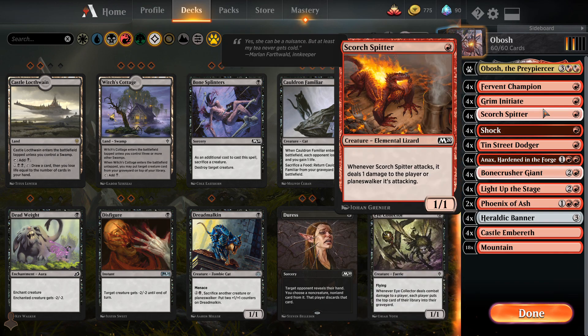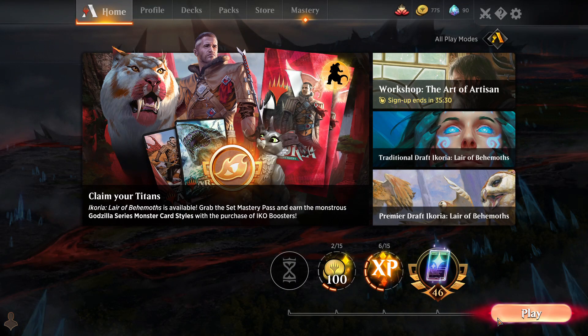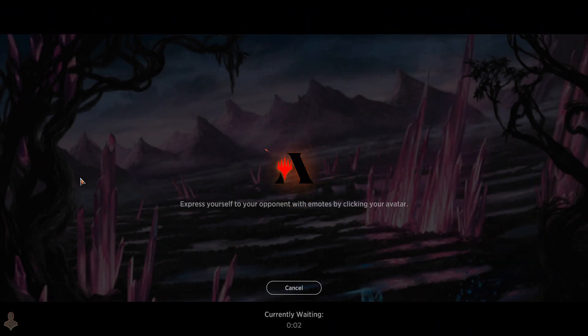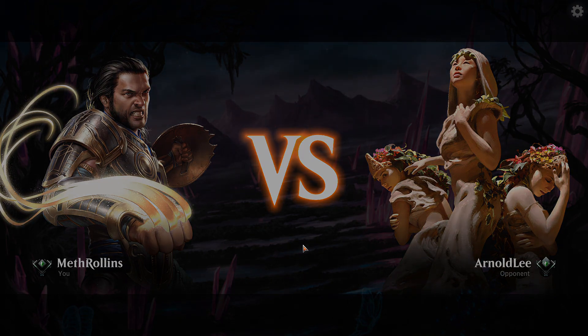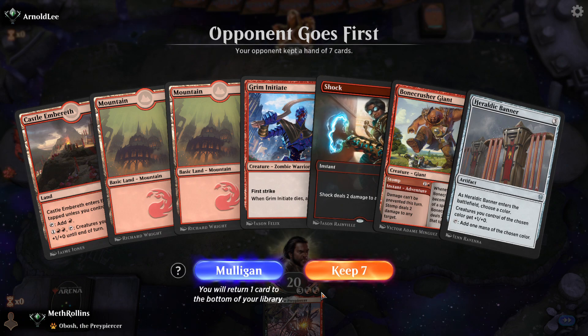I'm going to run some games in ranked Arena and see just how good this deck can be competitively. I do believe it's already turning out some results. There's also the mono black version of the Obosh deck which is probably better, but I'm hoping to get some games in with this Obosh build and then maybe some straight-up mono red games without Obosh and compare results, because I still think the Theros Beyond Death mono red is a very good deck.